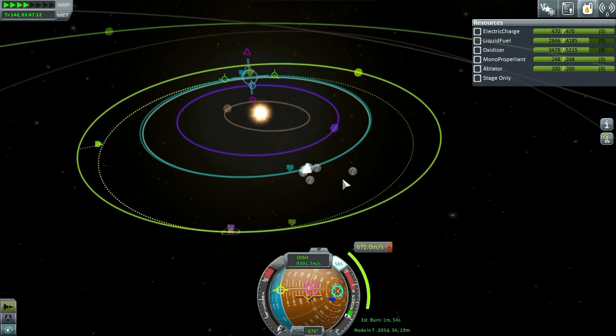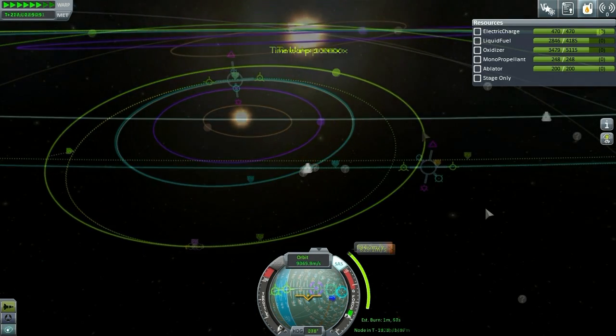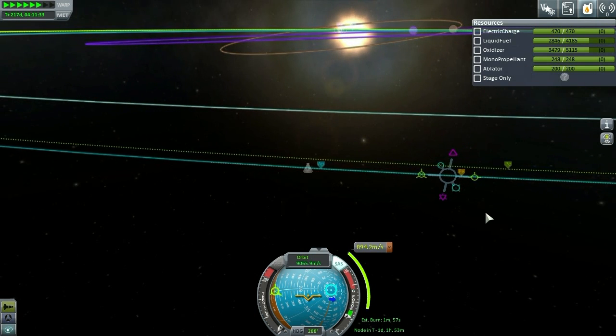All right, we're back — this is our Duna encounter. There's the burn; I'm gonna do an F5, fuel is iffy, let's do it and see if it's gonna work. I'm gonna get this down to about three minutes, I think, because it's gonna be a long burn — maybe two minutes.